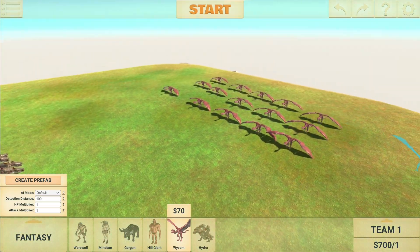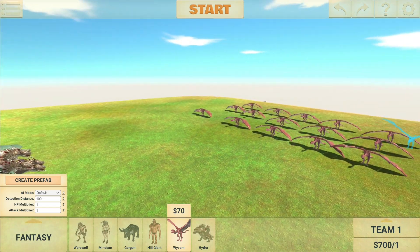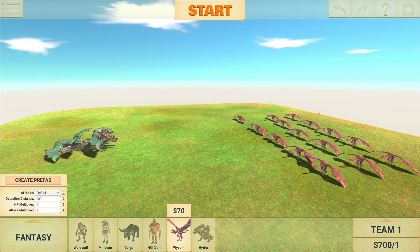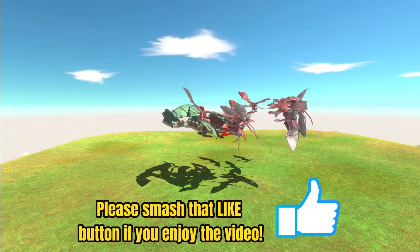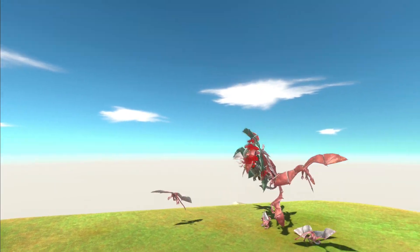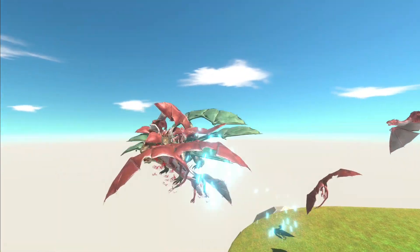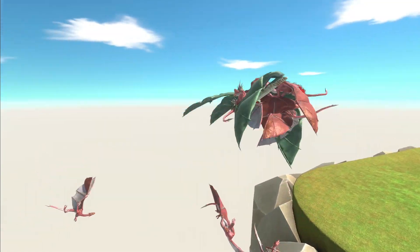We're going to show you just how epic they are right now by taking on another aerial unit — at least 15 wyverns. Let's show you how good this flying lightning dragon is. Watch this — graceful as you like in the air. This guy is strong, he's mobile, he's vicious, he's got good defensive powers, and even if these guys try to chuck him off the map, he's got more than enough flying ability to fend off this army of 15 wyverns.